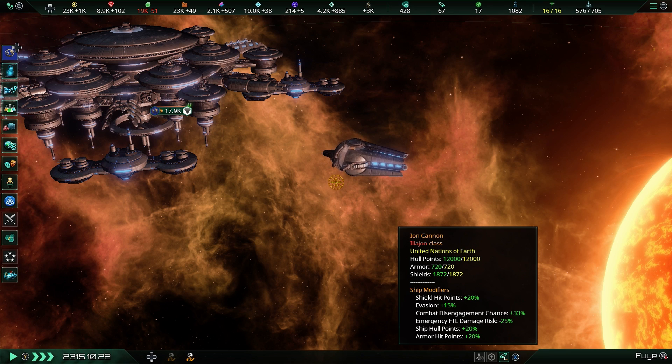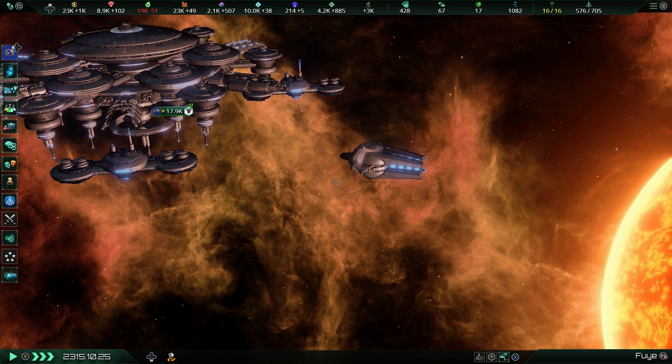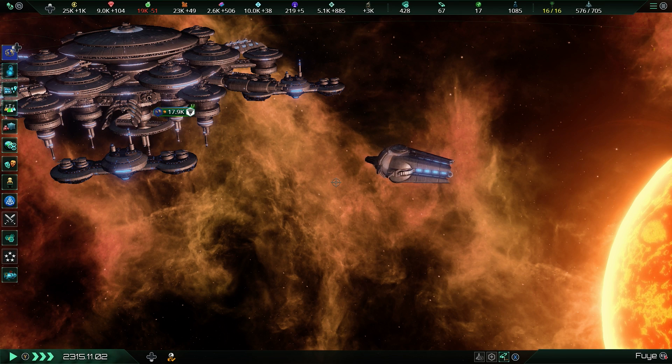Blast them to pieces before they can even get within combat range. They are stationary and will engage from across the system, with a base cost of two thousand alloys. So make sure that you have got the economy to back up this build.